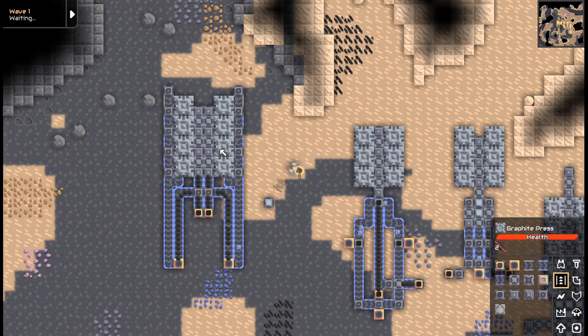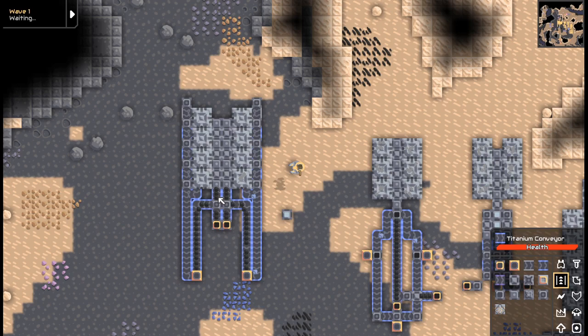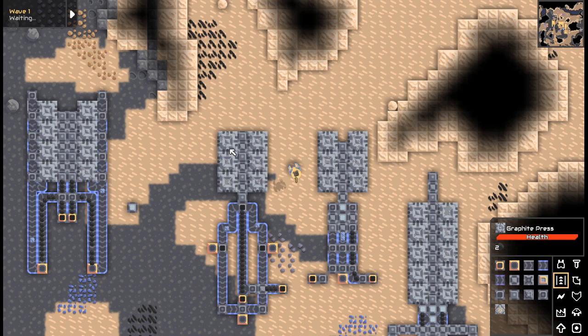So this is a graphite press and you make graphite with it. I don't really know what you do with graphite but I'm new to this. I'm trying to aim for some efficiency and some cool compact design — that's just what I like to do in this game. We have my first attempt here which wasn't very good, and then I started small with a 3x2.